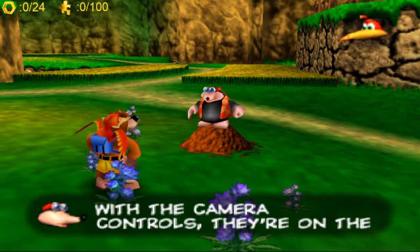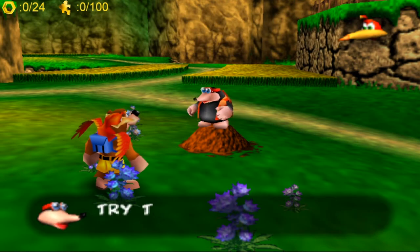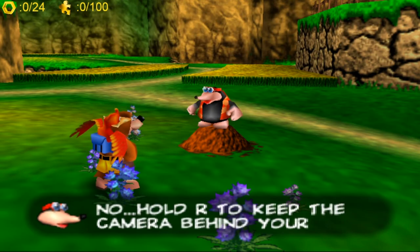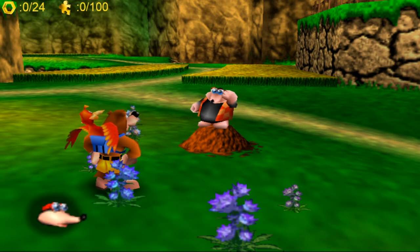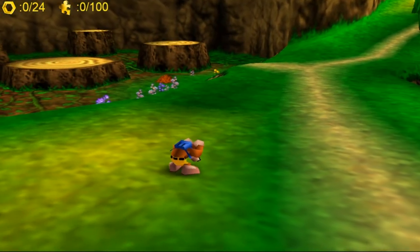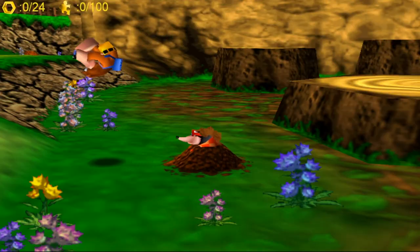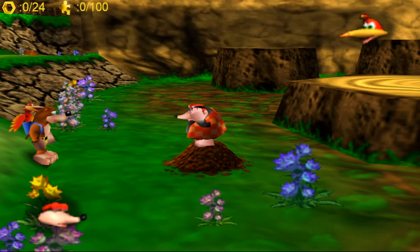Let's start — the first tutorial is camera controls. We're going to use the C buttons, which is standard for Nintendo games. R moves the camera behind Banjo, which could actually be useful in some situations — like when fighting the gorilla in a later world. We then jump on another molehill and this one teaches us how to jump.